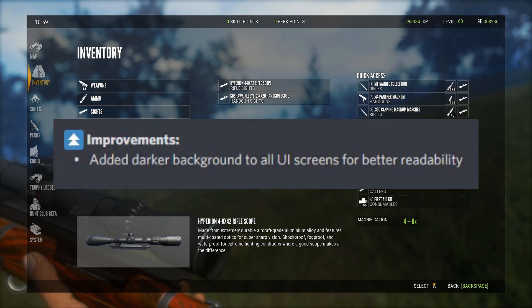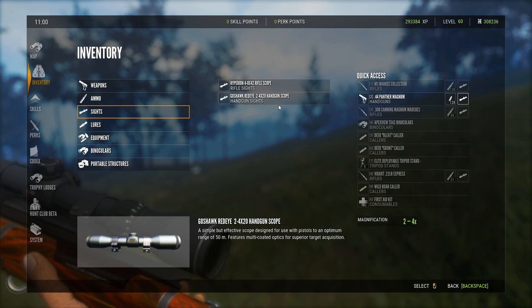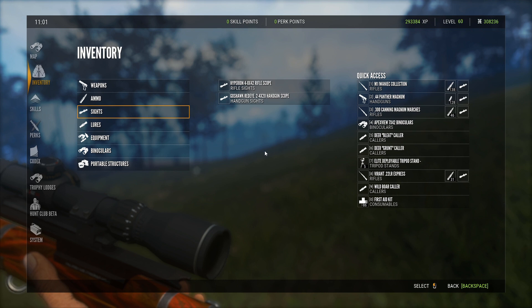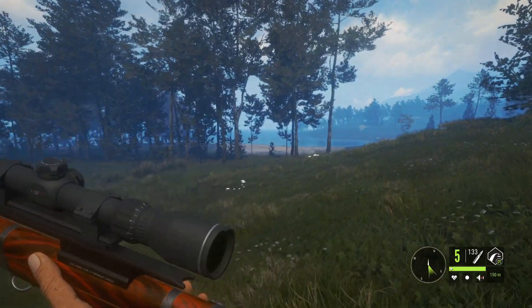One of the improvements is they added a darker background to all the UI screens for better readability. It's kind of hard to tell, but the backgrounds do look a little darker and the lettering appears a bit brighter. It's a very slight difference, but if you're used to looking at this screen all the time you can definitely tell. Not an insane improvement, but it makes a lot of sense.